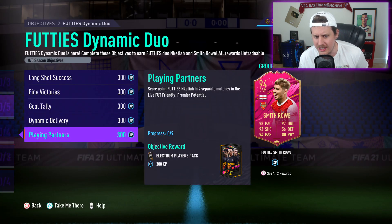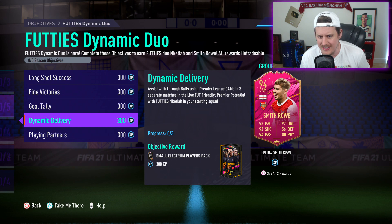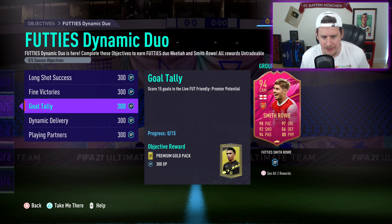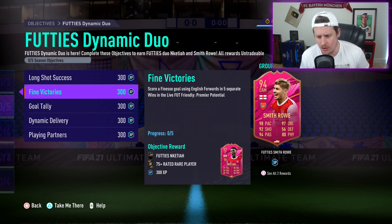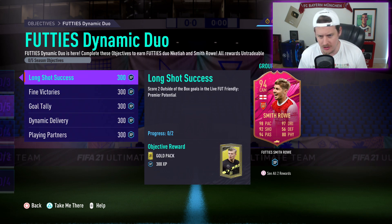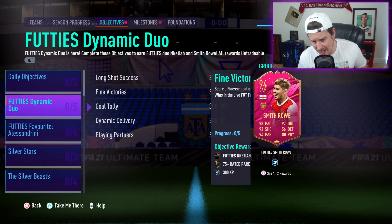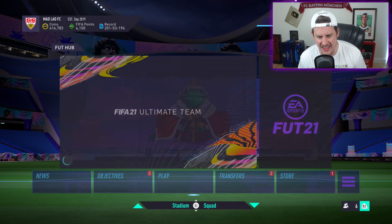And not too crazy of an objective set either. Score using footie Enkatia in nine separate matches, so it takes a maximum of nine. You have to play nine matches, but there's only five win potential. So hopefully there's some sort of golden goal thing going on in the foot-friendly Premier potential — that's going to have its own set of objectives and restrictions in terms of what you can put together with the squad. But very, very cool set of objectives.